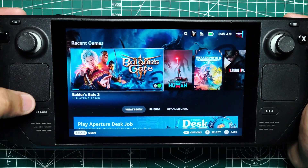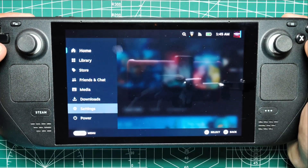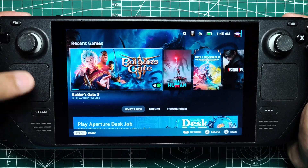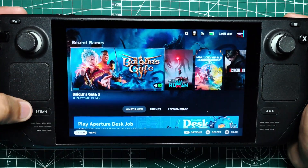The Steam button, often referred to as the Quick Access Button, is your gateway to most of these shortcuts. It's located on the left side of the device and is marked with the Steam logo. To access many of the shortcuts, you'll need to hold down the Steam button while pressing other buttons. It's a simple setup, but it opens up a world of possibilities.